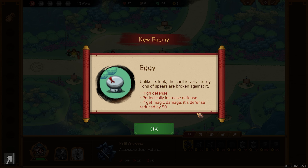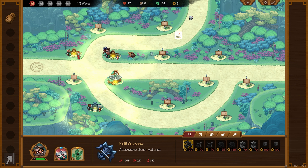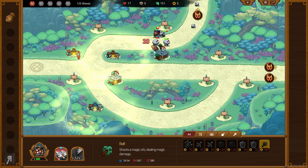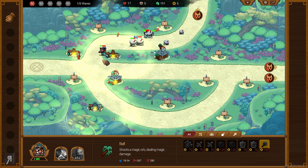We're up against the new eggy enemy, which has high defense, and it periodically increases defense — but if it takes magic damage, its defense is reduced by 50%. Bear in mind this game is made by a small indie developer. I need to get my hero over here and get some kills on these guys. Let's use the bombardment — boom — massive damage, yes!